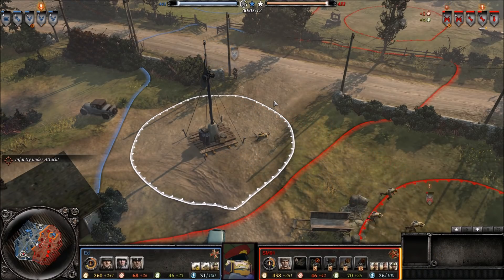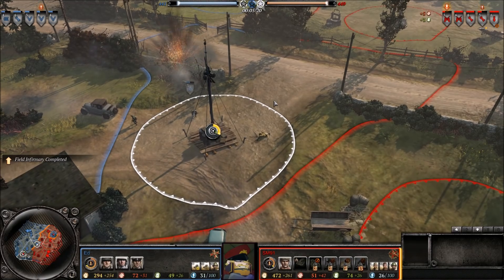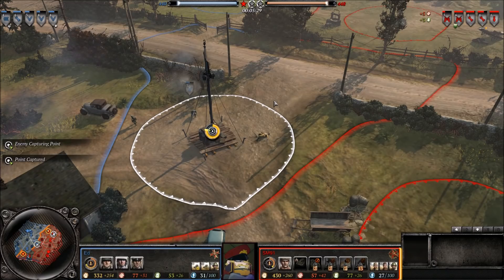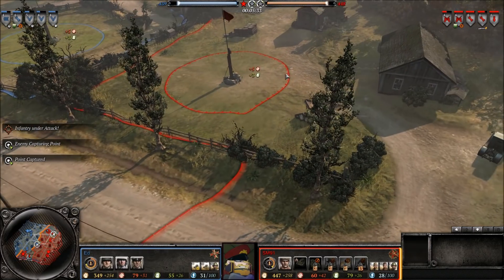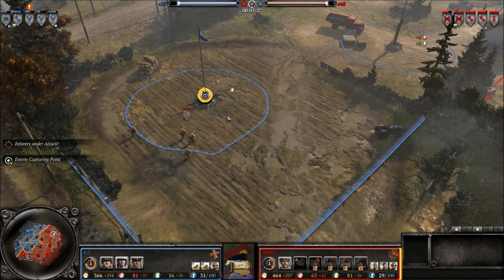Moving on to the Brits — they're the usual same mess, which partly boils down to the fact that the Vickers machine gun isn't good enough. I'm not necessarily saying it doesn't do enough damage or doesn't suppress enough — the problem is, and this is the same issue with the Wehrmacht's MG42 team — it's too slow. It just can't keep pace with the infantry, meaning it can't support the infantry, and that leaves the machine gun not very useful. Neither faction really uses their machine guns a lot.